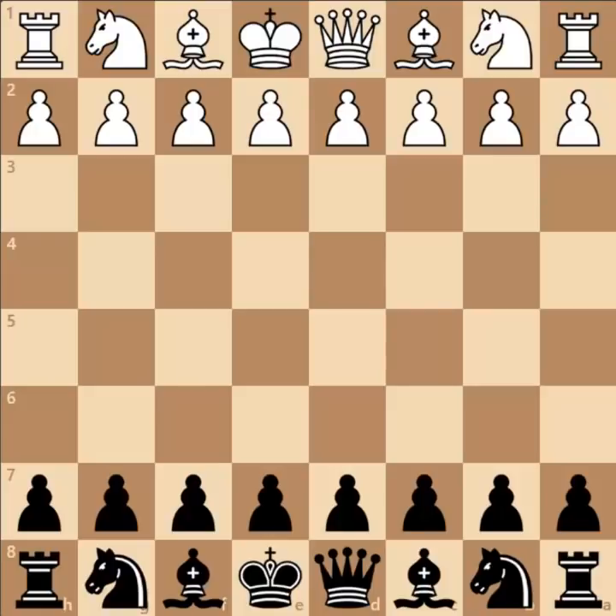Hello friends, I am Ashwin. Today I will discuss the game played between Robert Bryan vs Bobby Fischer at the US Chess Championship on 18th December 1963. This 21-move game won the brilliancy prize for Bobby Fischer.